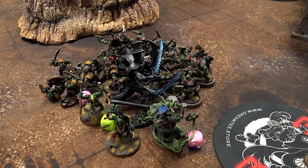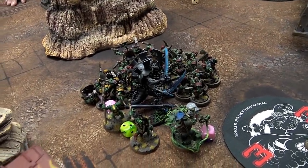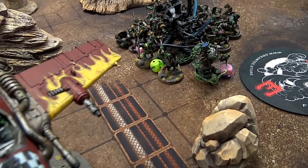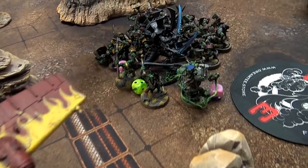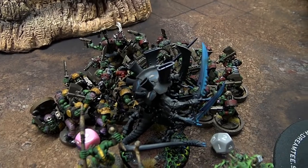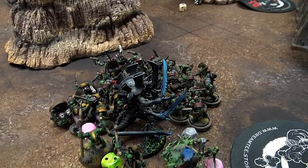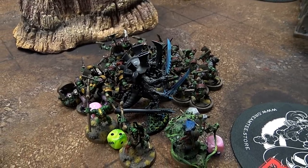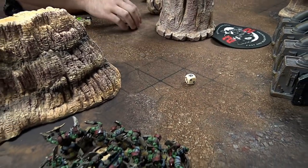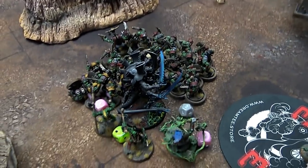I was getting so excited — Daniel was down to his last power claw. He did one wound, I fail one save. He did two wounds, and I fail both Feel No Pains. So Swarmlord is regrettably dead. But he lashes out — I rolled a six. Three characters are right there. They all take D3 mortal wounds. The two that only have one wound left are dead. Yellow hobos take three, red squad takes one — it's a mad dying Swarmlord. Swarmlord just killed three last turn, kills three this turn in death.